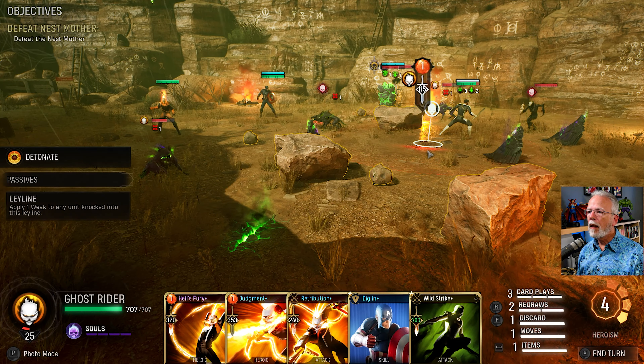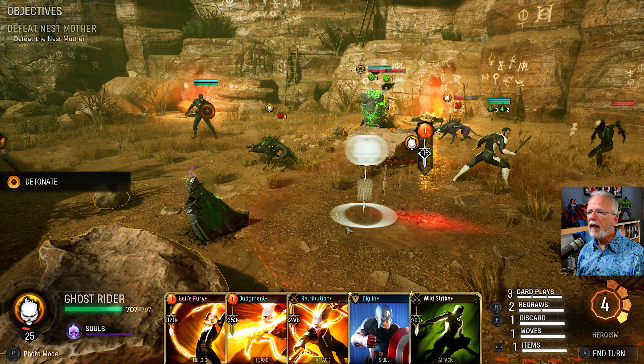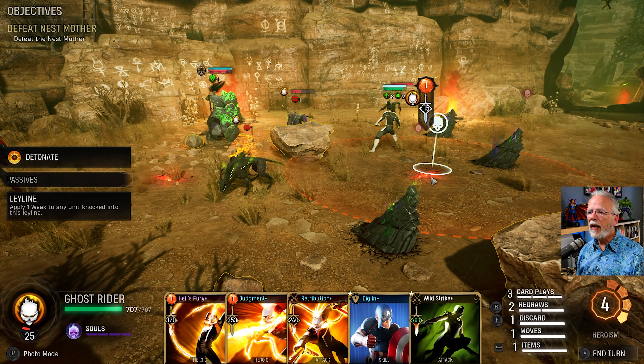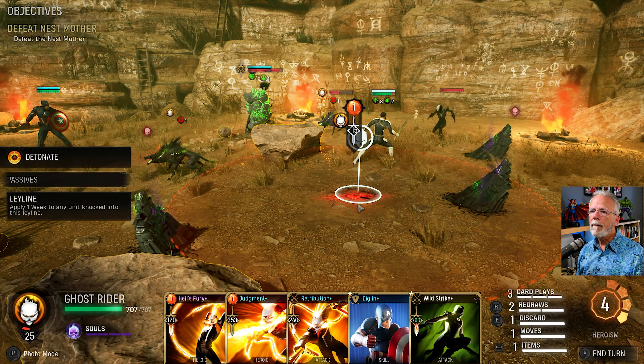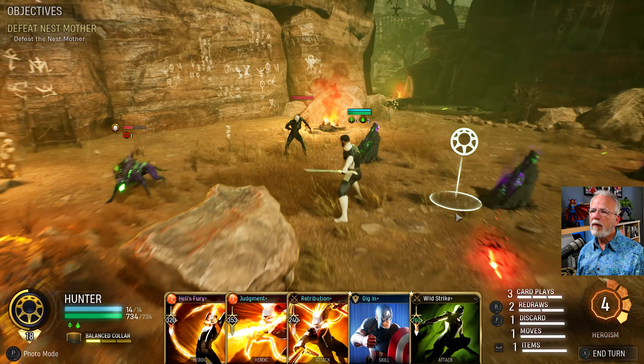Hang on a second. This is actually potentially... that's the problem — these things are not quite close enough together. I could take out the one altar, but that's not bad. I hurt the Guardian, I get rid of one altar, I hurt that guy really badly. I wish I could put it here and get rid of more altars — that would be a really, really good use.